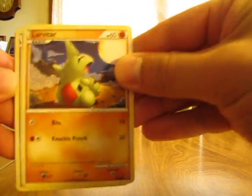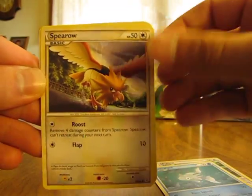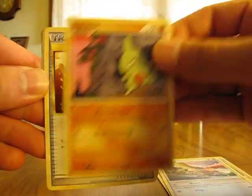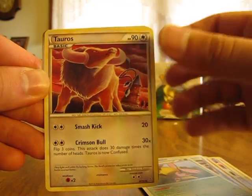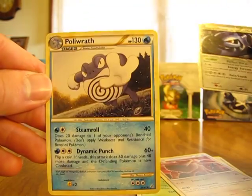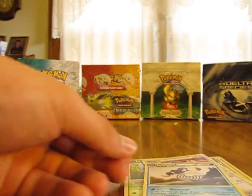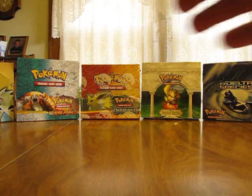We have Larvitar, Aipom, Remoraid, Spiro, Larvitar, Pokemon Circulator, Cherum, Tauros, Steelix Prime — there's my first Prime in the box — and a Poliwrath. Hopefully 5 more Primes to go.